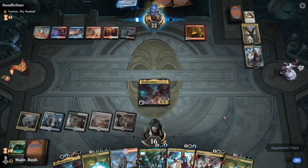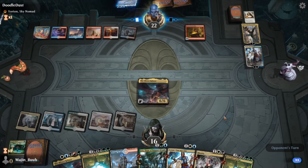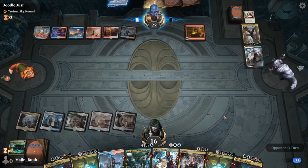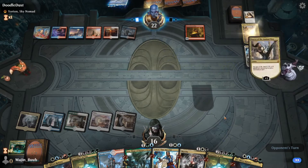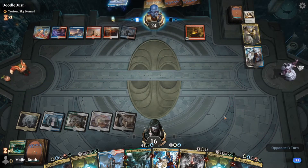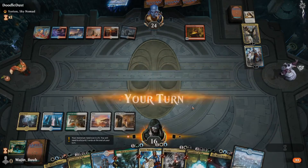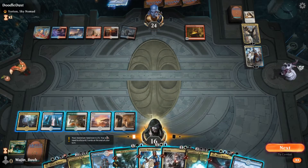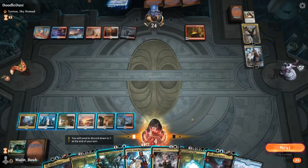If he took Niv-Mizzet Reborn, I had the Casualties of War ready and the Mortify ready. I think what I end up doing is using the Casualties of War and the Mortify to kind of clear up the planeswalkers. As you can see right there, he bounced my Niv-Mizzet Reborn, which is kind of what I was hoping he would do, because it lets me replay it and find more answers, which I desperately needed — he has a board presence with two strong planeswalkers and I have a cleared board. So him bouncing that Niv-Mizzet was actually a little bit of a favor to me.